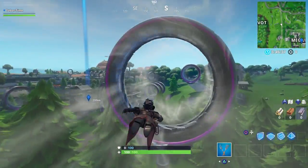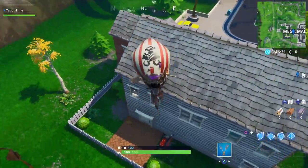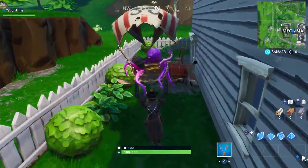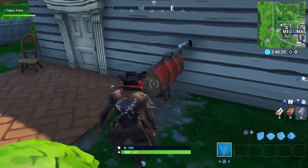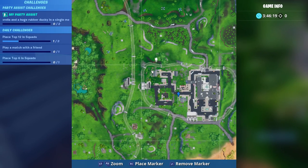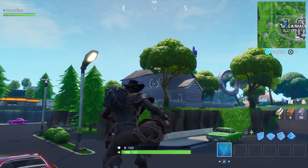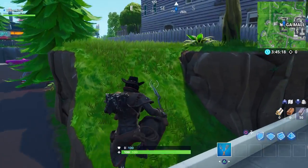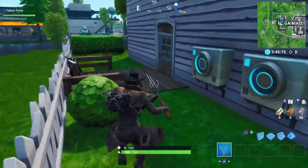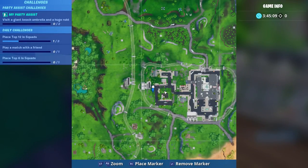Our next stop is Mega Mall, where there are at least two grills. Coming out of the slipstream, hit the northwest house — there's a grill right here behind the back door with 'food' scrawled on it. The second grill is not far away, in the blue house up on the hill. Jump over the fence and there's a grill right there. These two grills in Mega Mall are very close to each other.